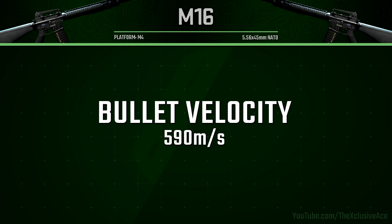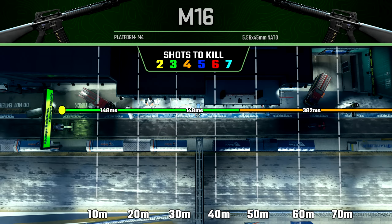Getting into our bullet velocity, this is standard for assault rifles at 590 meters per second. Our first three-shot kill range — where it is quite forgiving and you can hit anywhere in the torso — extends out to 23.5 meters, which isn't amazing but isn't that bad for an assault rifle. Our second three-shot kill range, where you must hit upper torso, neck, or head multipliers, extends out to 46 meters. However, given the recoil of this gun it's highly unlikely you'll get a one-burst kill within those ranges.